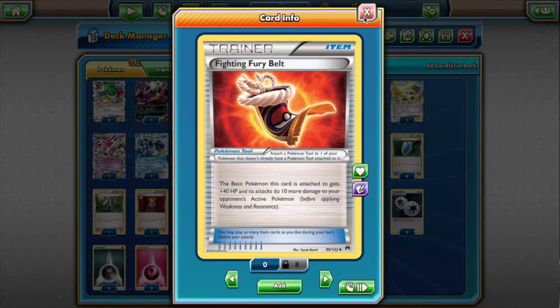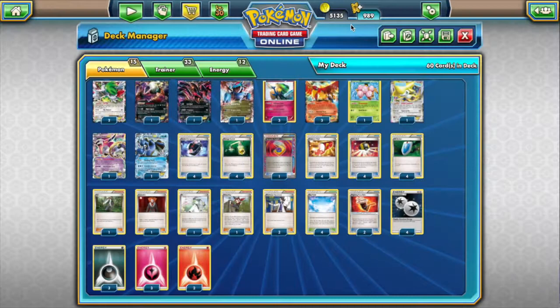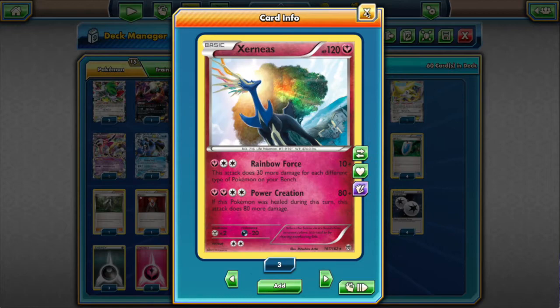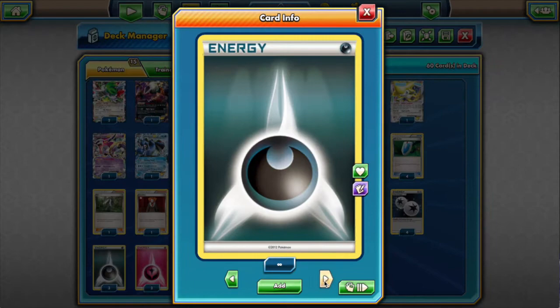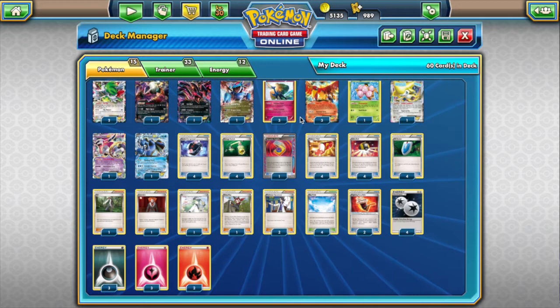As far as energy goes, we're playing a lot of different types but still only 12 energy total. Four Double Colorless Energy — the most important energy in the deck, allowing us to attack with Shaymin, retreat from Hoopa, attack with Seismitoad, and power up Eelektrik, Salamence, and Xerneas. As far as basic energy, we're playing three Darkness, three Fairy, and only two Fire. I think it's enough — we only play one Salamence, so Fire is mostly here for Ho-Oh and generic energy attachment.